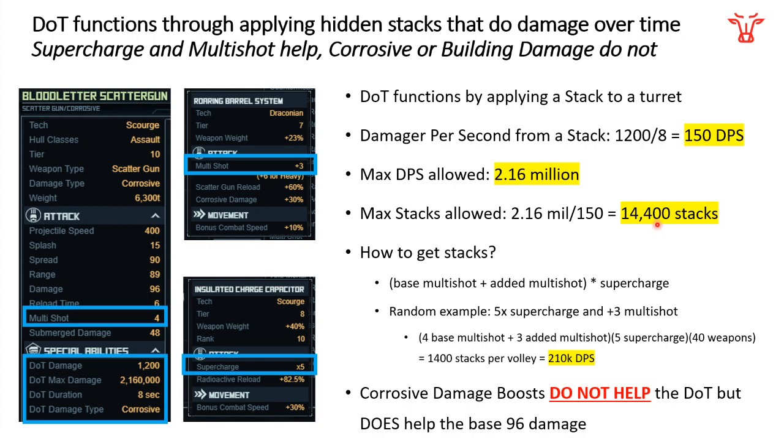So how do we get stacks? You get stacks by hitting something with a projectile, and there are two ways to increase this and get more stacks to do more damage. The first is with multi-shot. If your weapon has a base multi-shot — which the Blood Letter Scattergun does, base multi-shot of four — you can increase it through a multi-shot special. For example, the Roaring Barrel System adds plus three multi-shot, so four plus three gives you seven multi-shot, meaning instead of four stacks every time you hit, now you have seven.